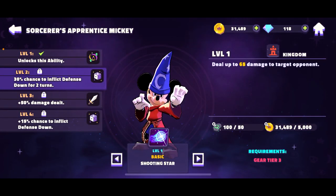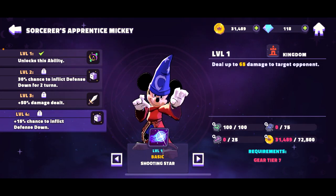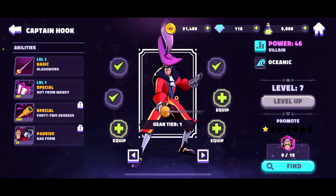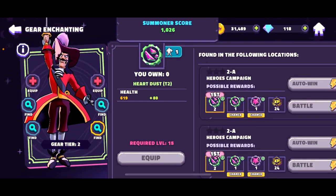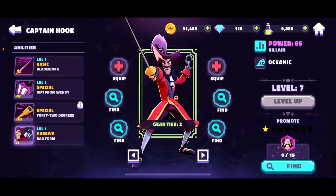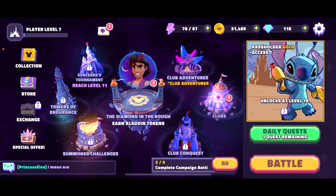What can we do with Mickey? I don't really understand — maybe improve some of his abilities. Here's equip — he got something, plus free defense. And Captain Hook too — so many things. We can tier up his gear — nice. Ability unlocked: Bad Form!